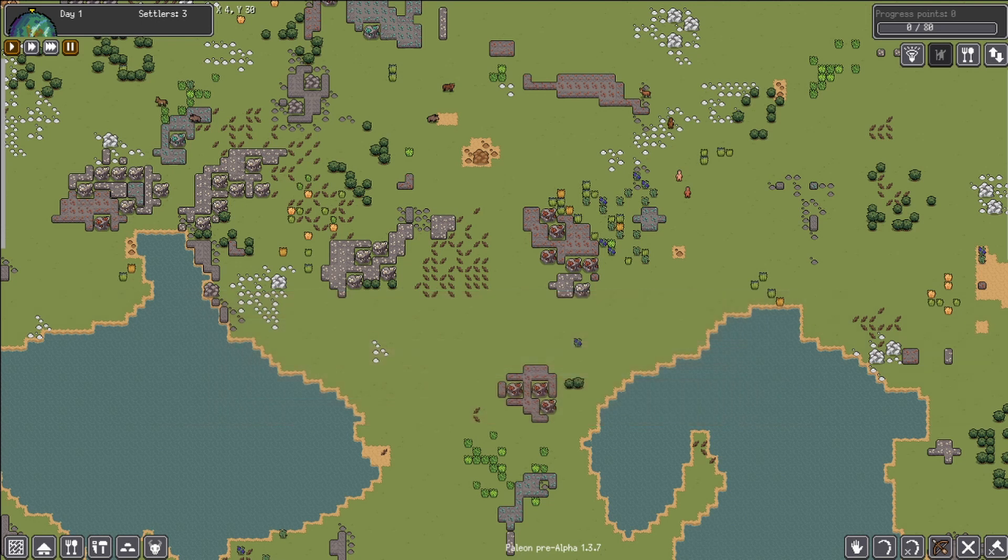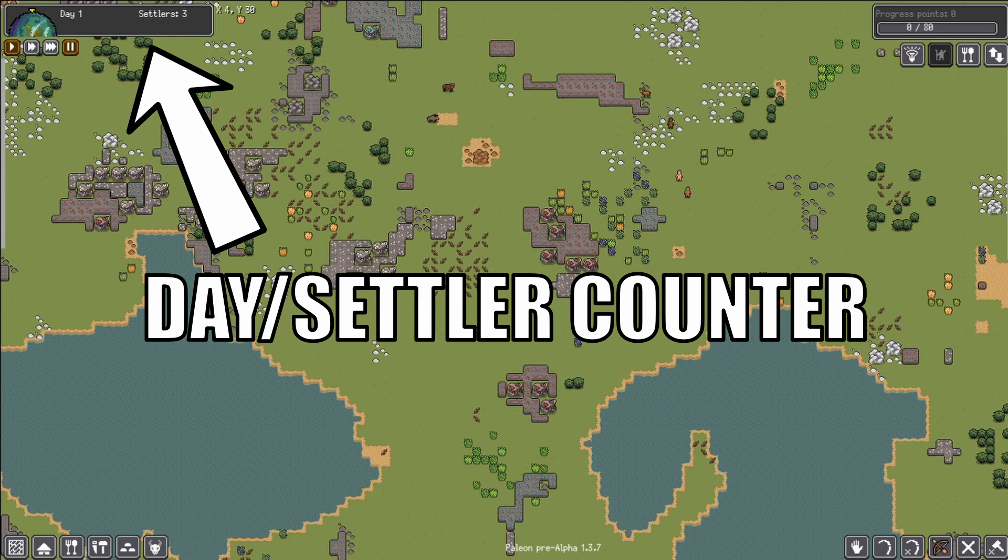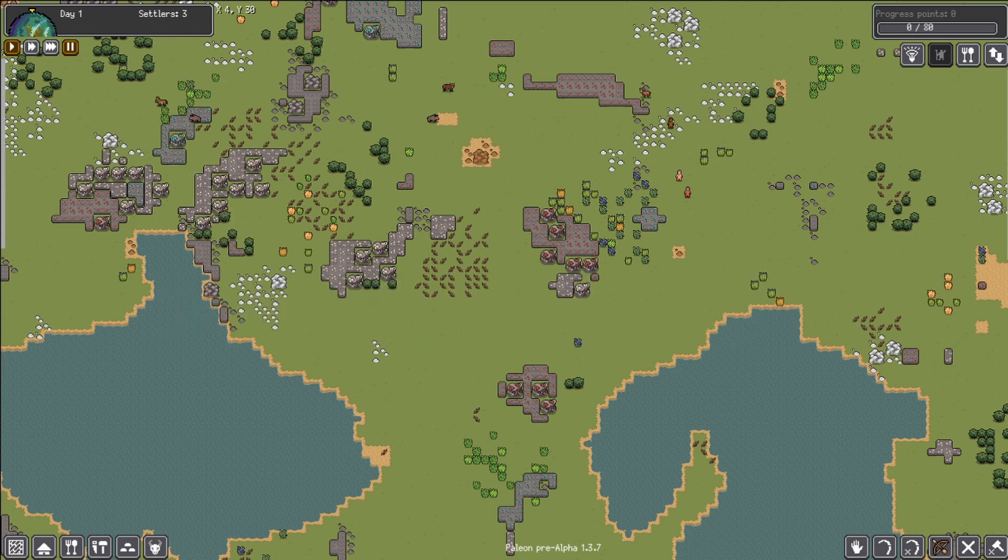The first thing we're going to point out up here in our top left corner is what day we're on and how many total settlers we have. Right now we have three settlers — they're all naked — and the day.